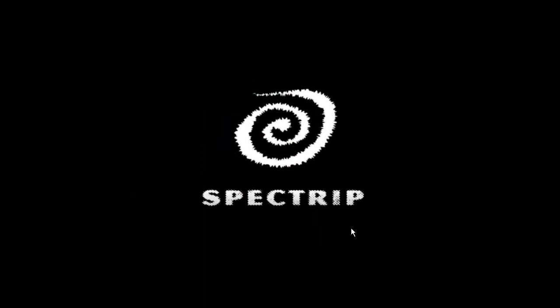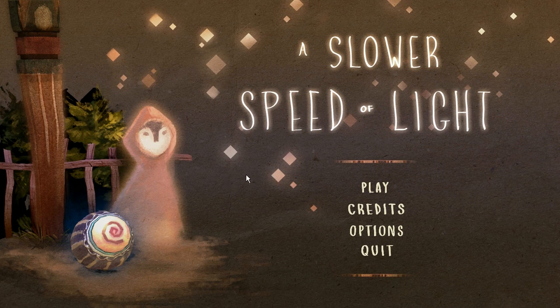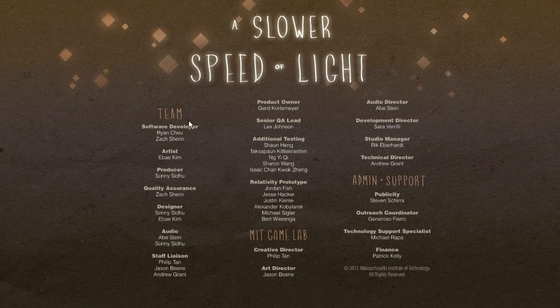MIT Gamelab. And welcome to... A Slower Speed of Light. This is a game by MIT Gamelab and it emulates what happens when your speed is comparable with the speed of light. That's when classical physics breaks down and relativistic stuff starts to happen like length contraction, time dilation, all those crazy special relativity effects.